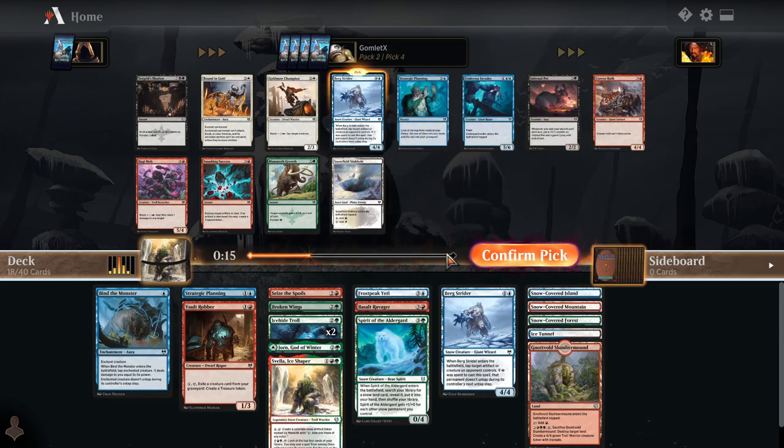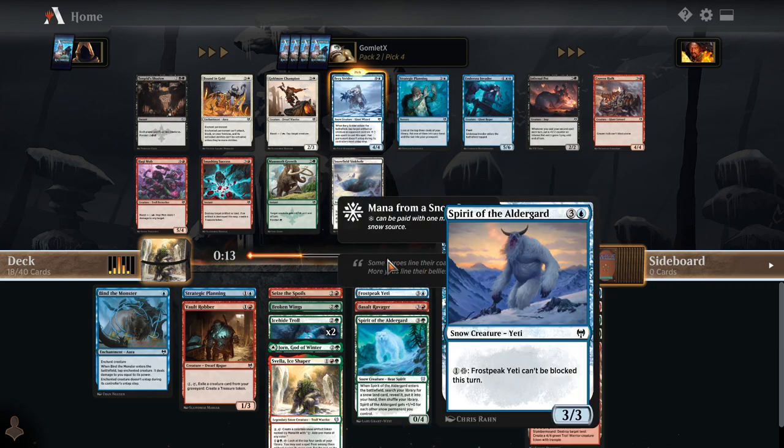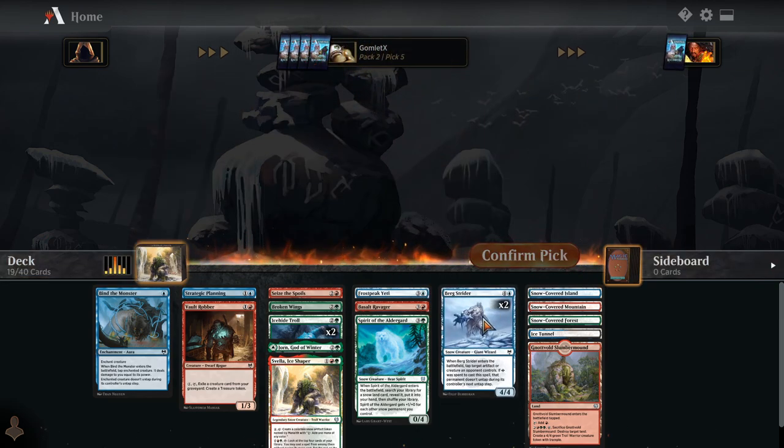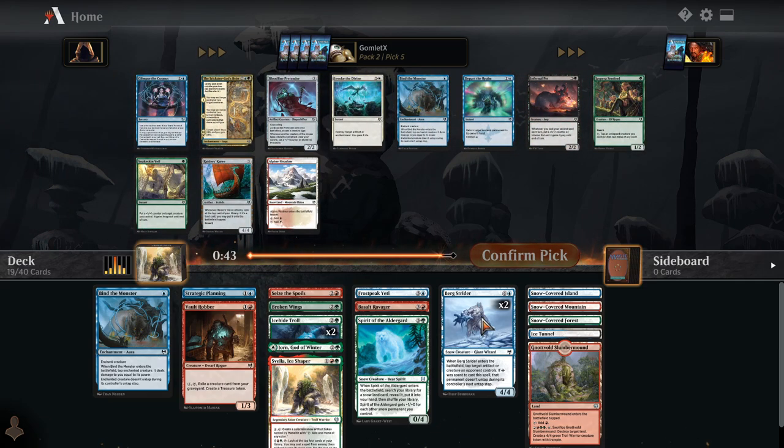However, at this point, we have Spirit of the Alderguard and Svella. I guess that's it for trying to pick up the snow duals. But if we end up getting more of those creatures that boast and pick up any land from your deck — just stuff like that for mana fixing — we could now just start looking at cards in any color. What's the best card out of any color in this pack and taking that? So like Bound in Gold in that last pack would start being a consideration.